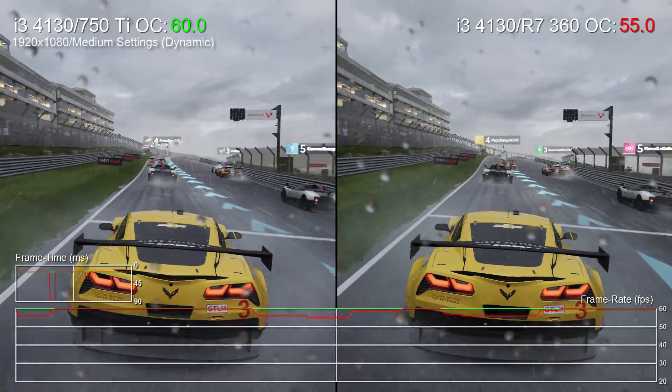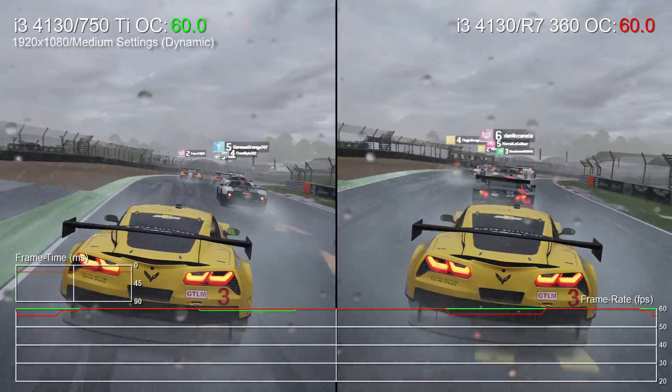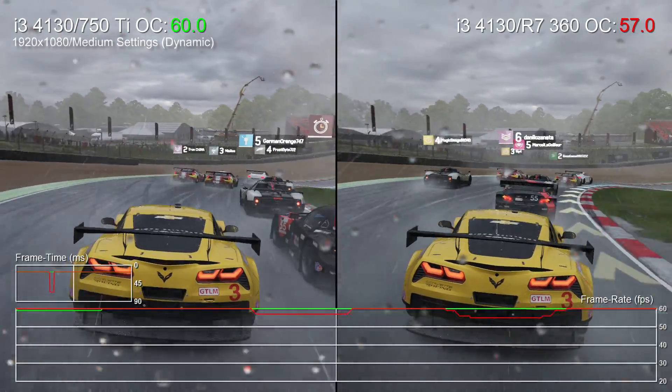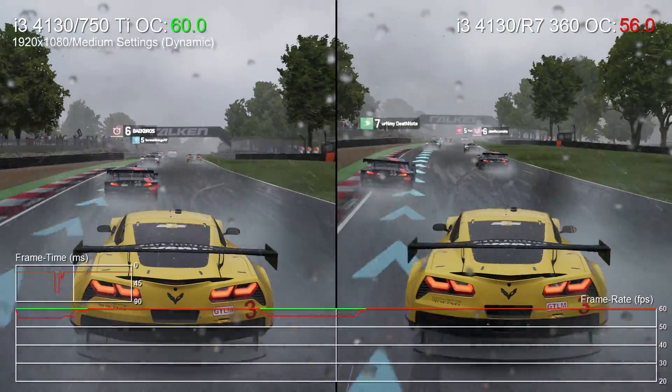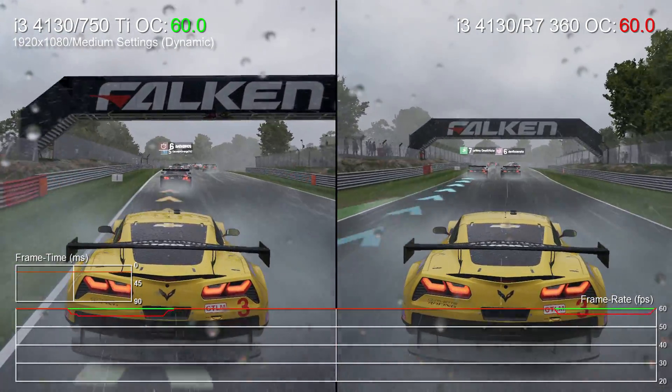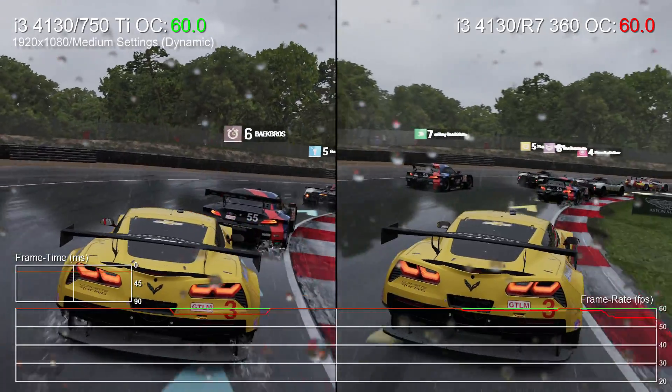Now Forza 6 Apex is still in a beta state, and we hope to see some of these hitches, especially on AMD cards, sorted. But overall, it's surprising how much we're getting away with on these humble specs. And more than that, it goes to show how scalable Turn 10's engine is. Anyway, that's it for now — do like and subscribe if you found this useful, and until next time, thanks for watching.